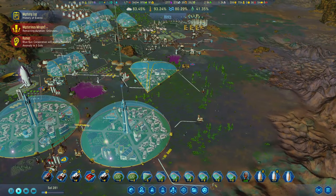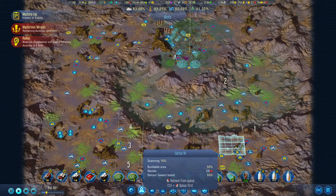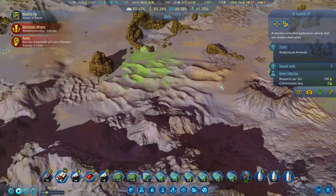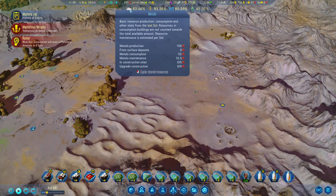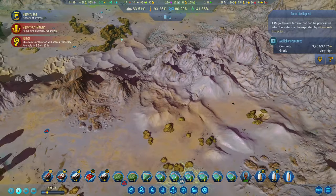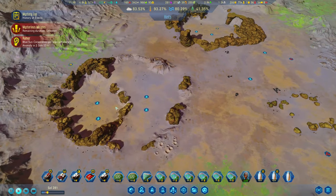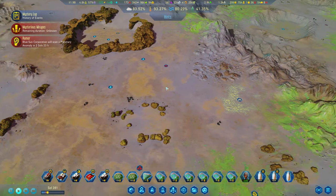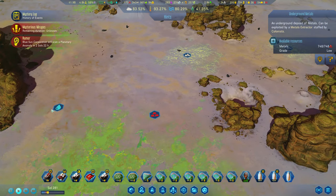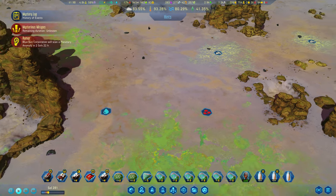I also want to build an outpost somewhere here on Mars. We're deep scanning all the time and we've got some rare metals here. I'd like to build an outpost — we need more concrete, metal, and water would be nice as well. There's lots of water here. We could build large lakes. We have water, metal, and concrete close by — perfect, those three resources in one area.